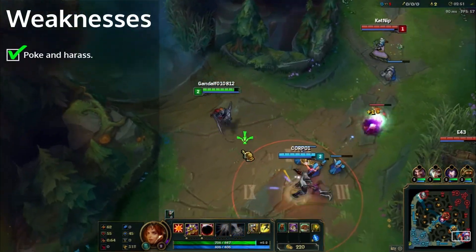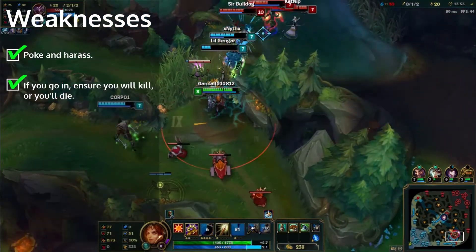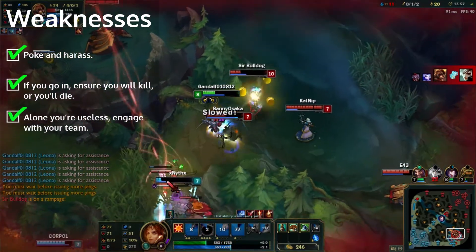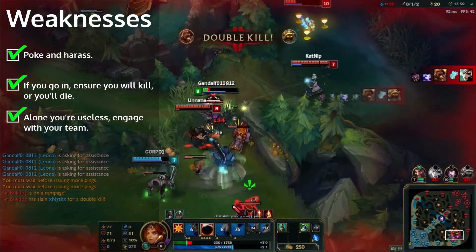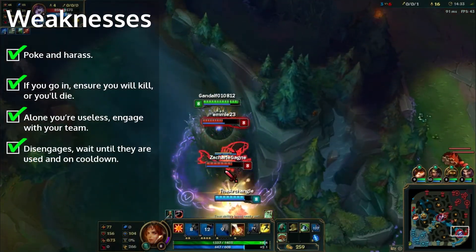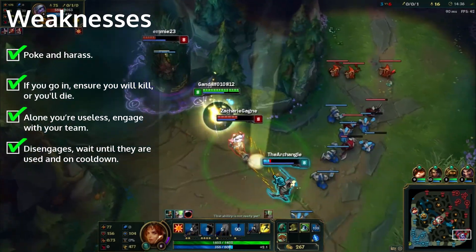Weaknesses: Poke and harass will kick your ass. If you go in, you better kill or you will probably die. Going in alone will make you useless and you will probably die. Disengages can screw your combo up, so wait until all disengage abilities are used.